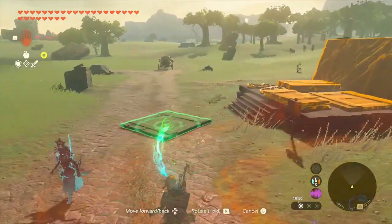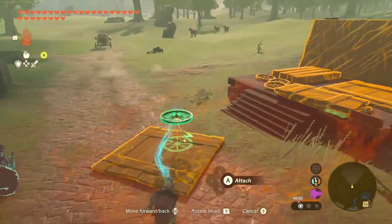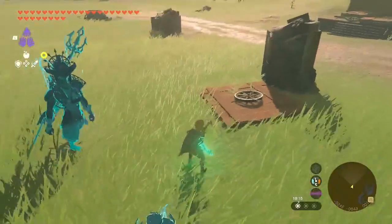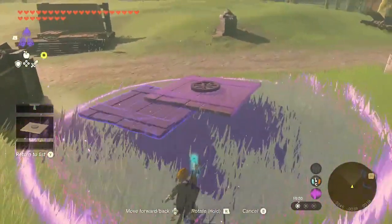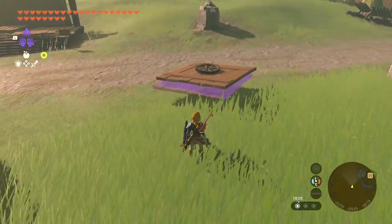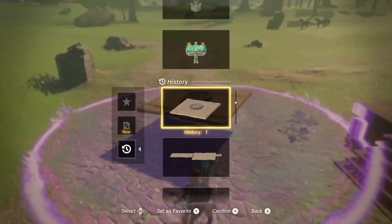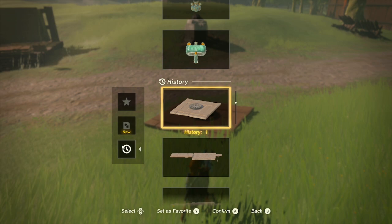Head over to one of the Hudson construction stations and get a plank and another item and glue them together — this is just so we have an auto build option in our history. Now open up the auto build menu and select the thing you just made. The only tricky part is the timing: close the menu by pressing B and then immediately press Y to open up the auto build menu again. If you press Y too late nothing will happen; if too early you can tell by the purple mist still remaining. If you get the timing right you should have the menu open but with no purple circle around the building.